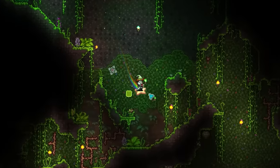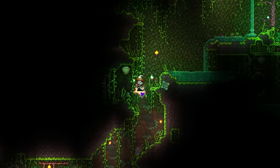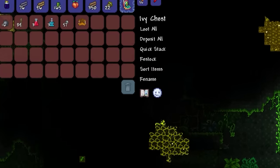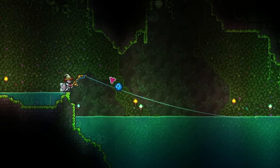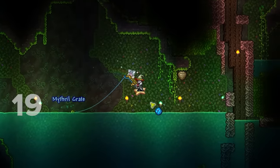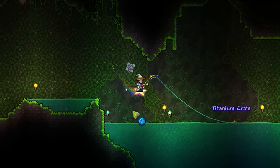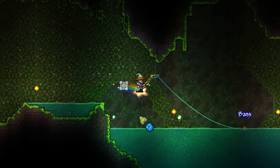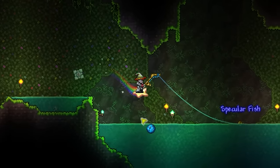The Axe of Regrowth requires a few pre-hard mode items to create, obviously starting with the Staff of Regrowth itself, which has a 21.72% chance of appearing in ivy chests found in your underground jungle. Or, if you're finding this challenging, the Staff also has a 19% chance of being obtained from Bramble and Jungle Crates, which can be fished up in your jungle. Although, even with above average fishing power and a crate potion, I didn't have much luck with this method and kept getting regular crates.